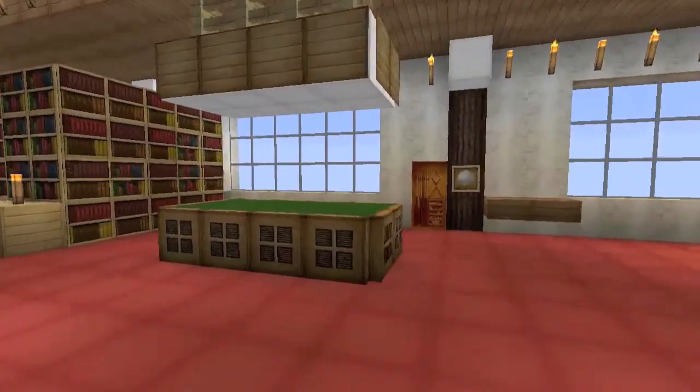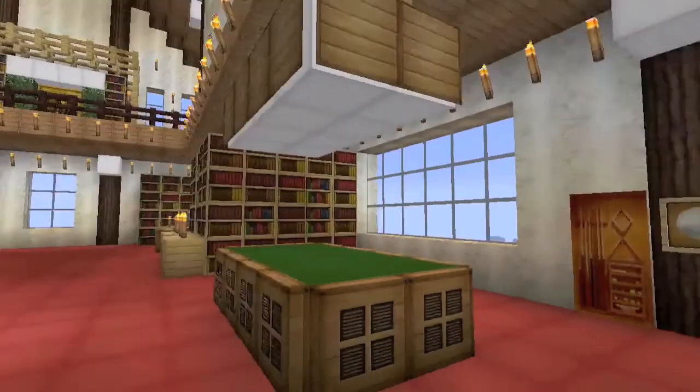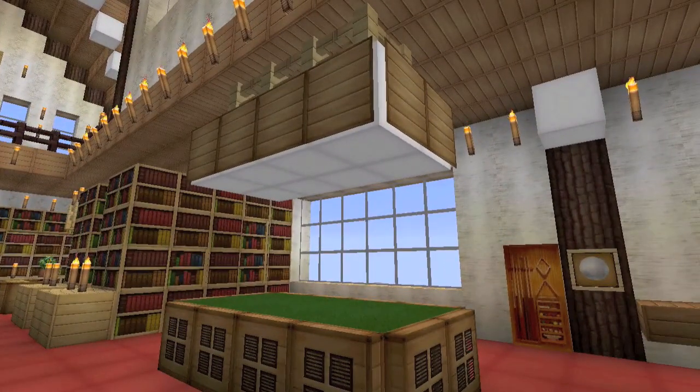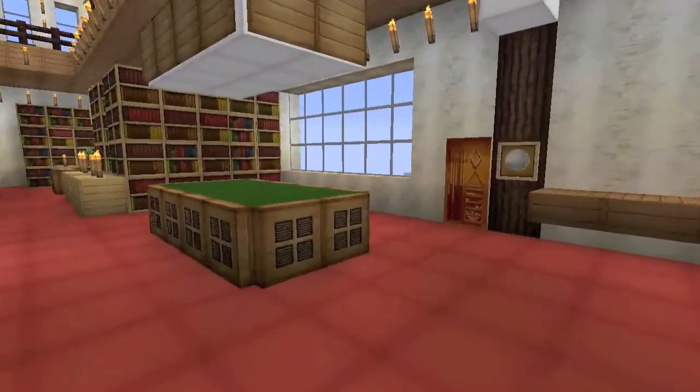We've got a pool table area over here — grass blocks for the pool table, trap doors around it, and a glowstone pool table light with wood slab paintings surrounding it to make it look nice.